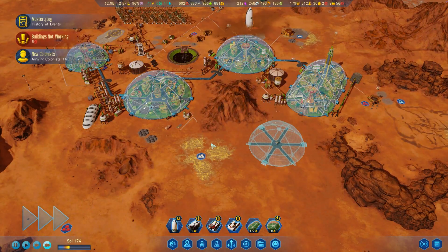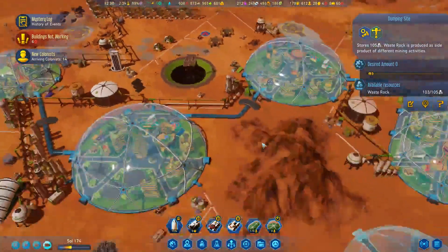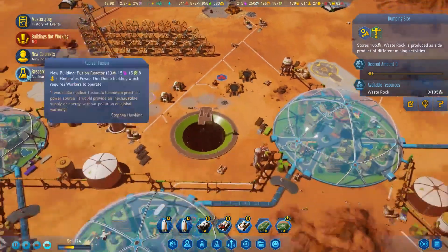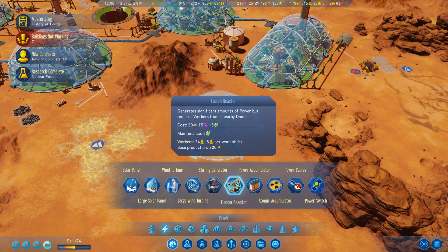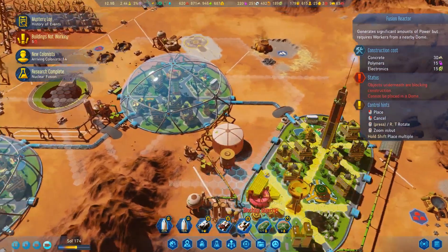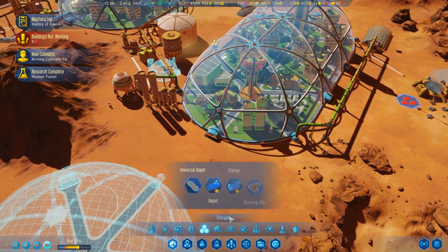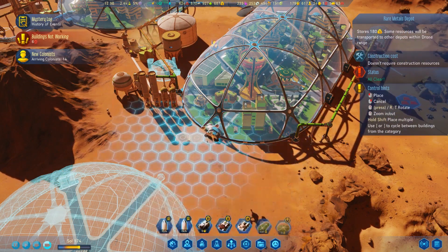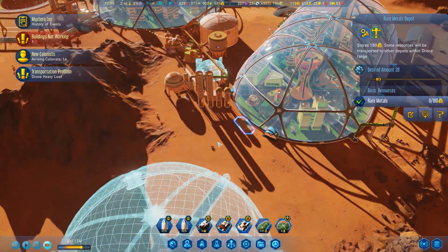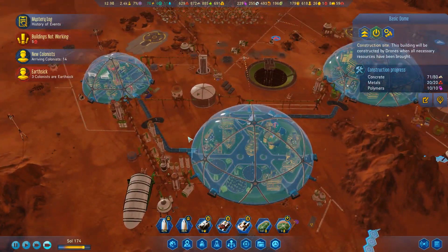There's our nuclear fusion — let's go ahead and build that, it will help with the power situation. It is kind of expensive, but we've just built up a nice little electronics factory over here, so that is going to be okay. I can tuck that in under the piping. I should really have a depot over here for rare metals — let's make sure 20 are on this slab at all times because of our electronics factory. This basic dome is almost up and running.